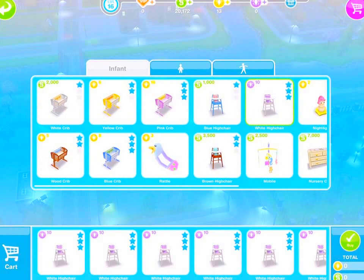Basically you just keep clicking the white high chair until you've got as many as you want. I've already got over 4,000 white high chairs in my inventory, so I'm not going to get that many more.